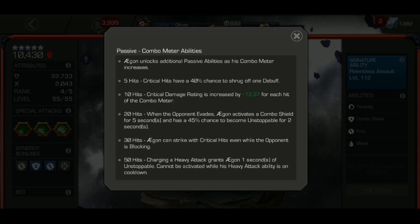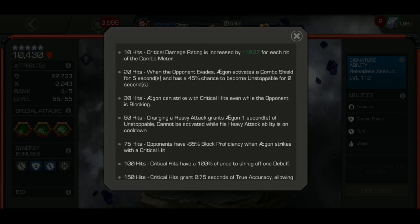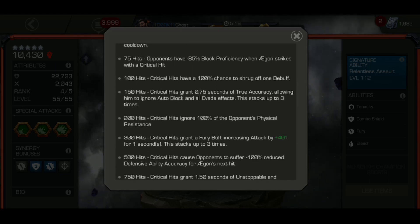At 50 hits, charging a heavy grants Agon 1 second of unstoppable, and cannot be activated during his heavy attack abilities on cooldown — there's a little counter that counts down. At 75 hits, opponents have negative 85% block proficiency every 5 seconds when Agon strikes with a critical hit. At 100 hits, critical hits have a 100% chance to strike off one debuff. At 150 hits, critical hits grant 7.75 seconds of true accuracy, helping against evade and autoblock champs. At 200 hits, his critical rating ignores 100% of the opponent's physical resistance. At 300 hits, critical hits grant a fury buff increasing attack by 401 for one second, stacking up to three.